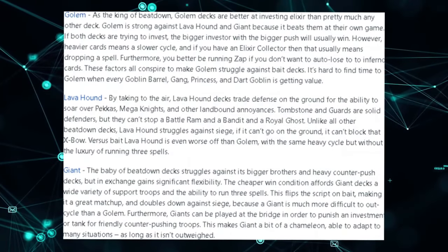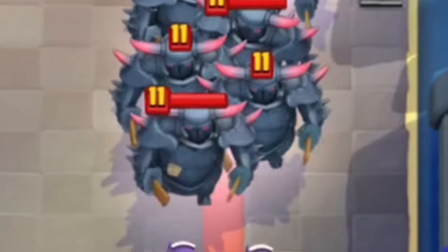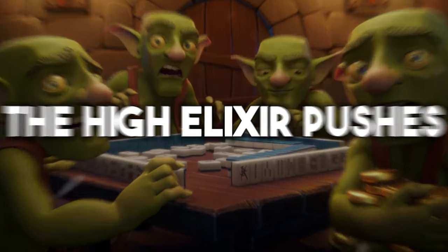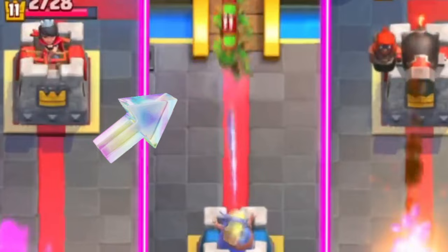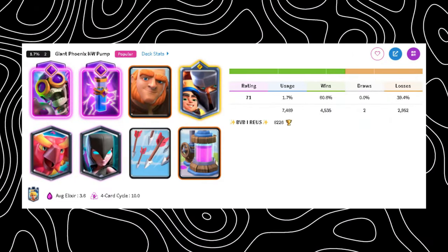Here's the kicker: the main beatdown strategy is to have a massive tank, like the Lava Hound, Giant, or the Golem, and have supportive troops that can take out any obstacles along the way. The downside is normally that the high Elixir pushes can leave the tower open to counter damage a lot of the time. But the Dagger Duchess throws all of that out the window, because she annihilates small Elixir pushes with ease, which is why literally all her top decks are beatdown decks at the moment.